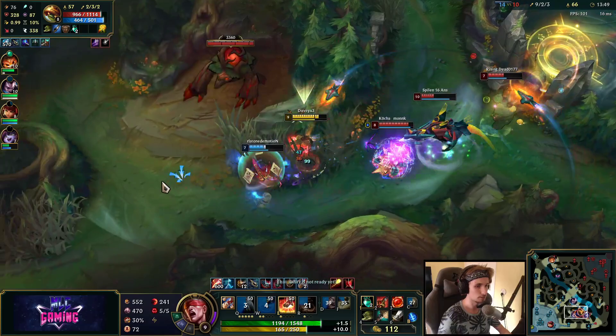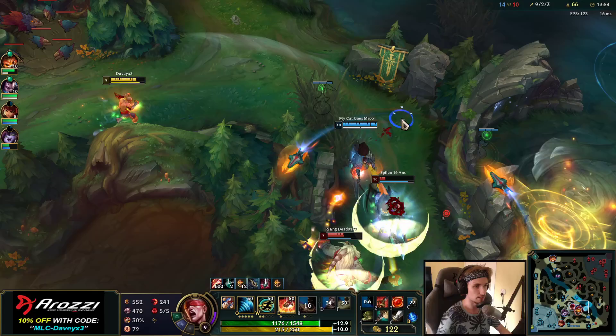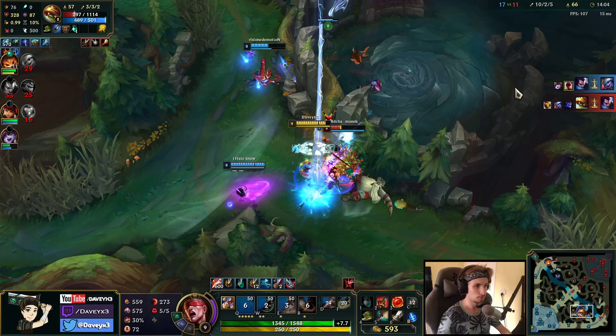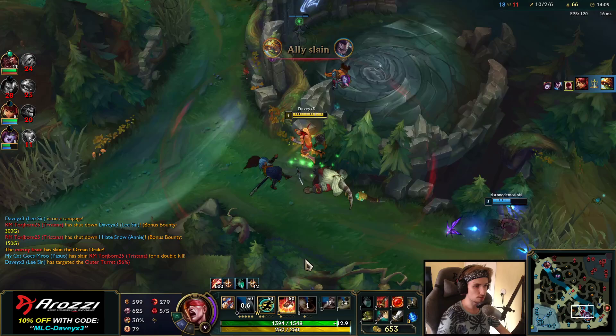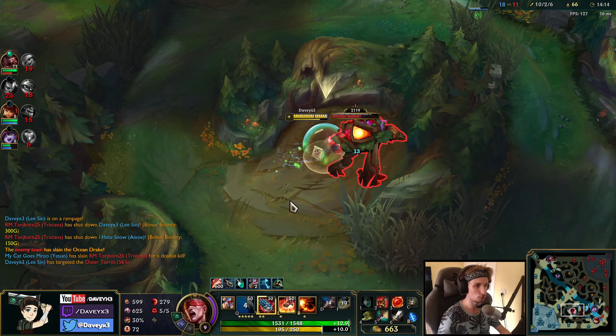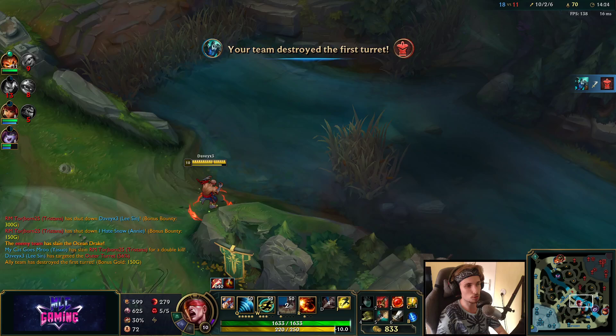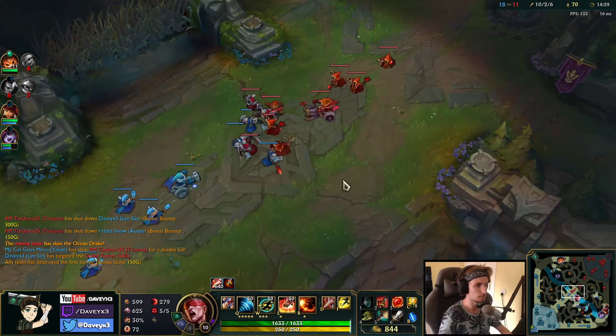We can just turn this very easily. My teammates are able to force the turret right there. I'll take this camp and then quickly rotate inside the enemy jungle so we can keep on countering Rammus. We're going to walk inside the enemy jungle and try to counter Rammus as much as possible this game.